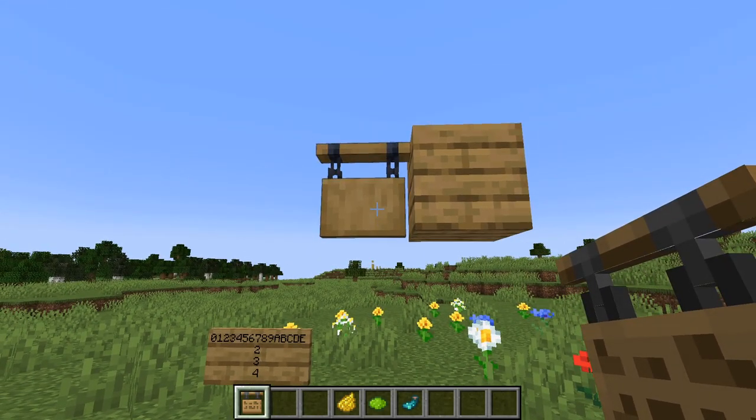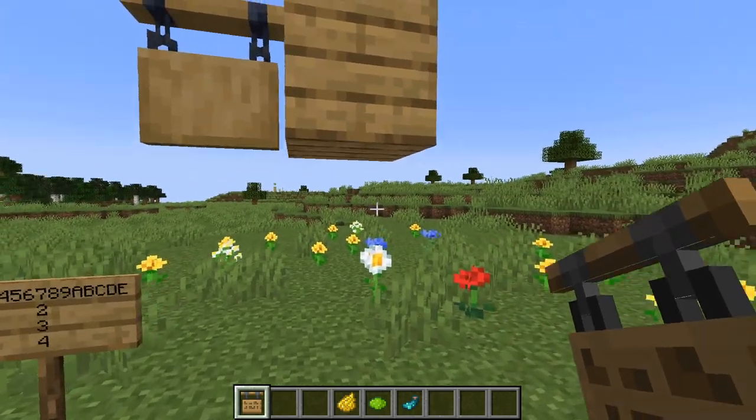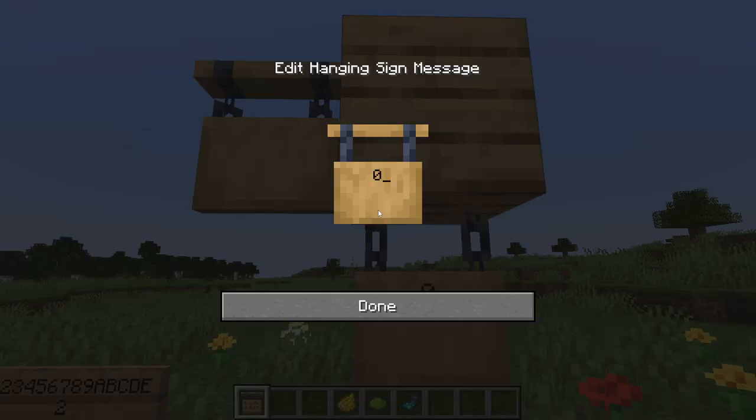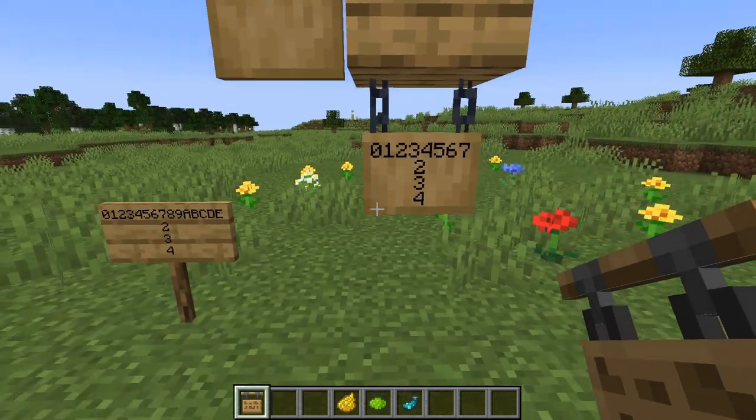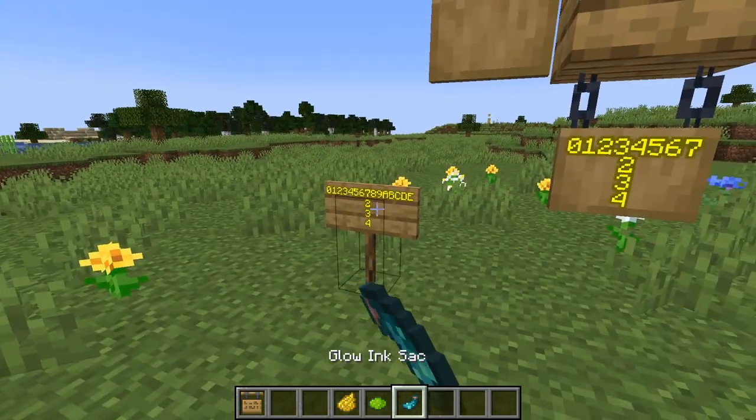The last thing to know about the new hanging signs is that they work a lot like regular signs, except instead of getting 16 characters of text per line, you only get 8, though you still get 4 lines of text. And just like a regular sign, you can dye the text and make it glow.